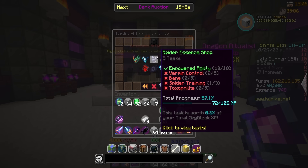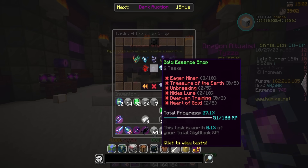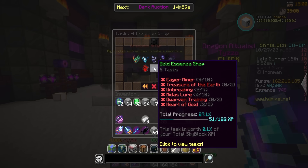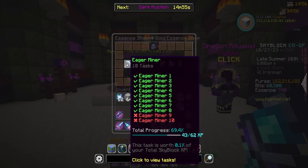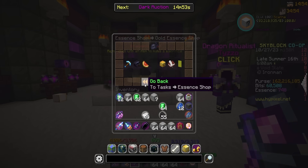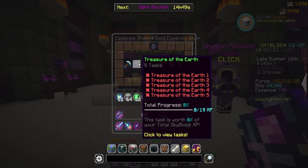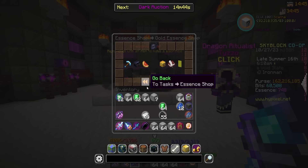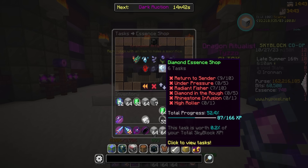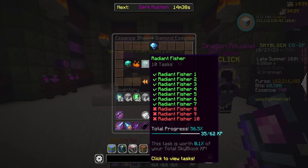Crimson essence shop is done. I think wither essence shop is done as well, and then golden and diamond. We're getting somewhere, but in no real rush. We still have a decent amount of XP to get from here — 19 more XP from two more decently easy upgrades, so I'm looking forward to those for sure. Everything gets pricey real quick, so we're doing our best — it's definitely not a quick process, but progress is progress.